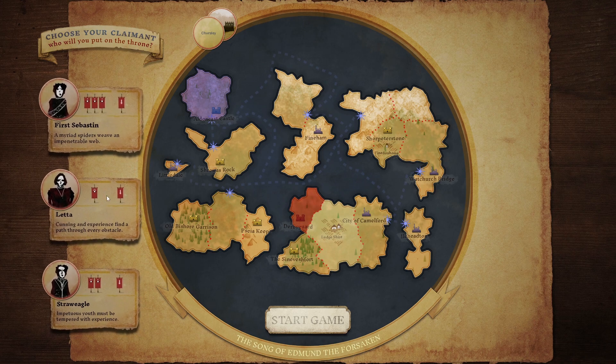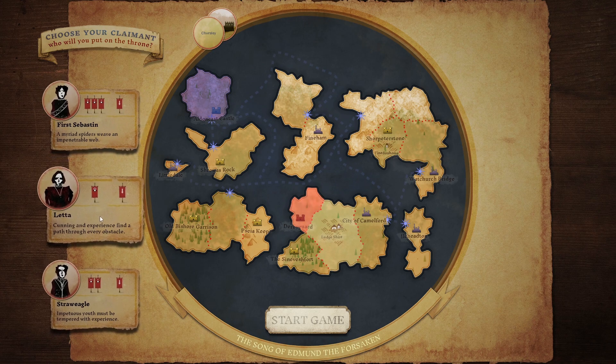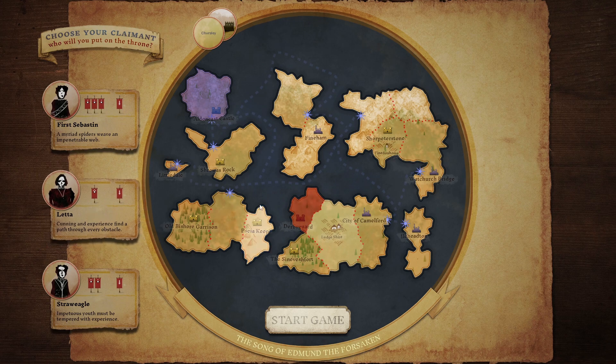Straw Eagle is sort of a mix between these two - they've got a level two spy and a level one spy, and again one military unit. Who do we pick to play as? I'm thinking, let's go for Letter. So one military unit - that's okay, we can train more. But one very, very good spy who can help us out in a number of different ways. Let's begin playing as Letter and begin the Song of Edmund the Forsaken.